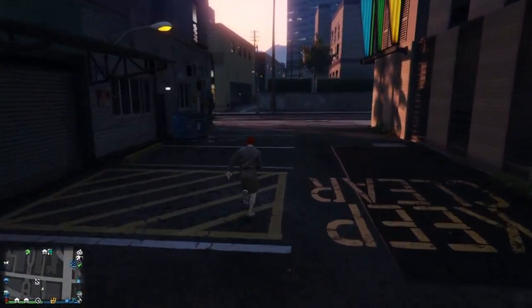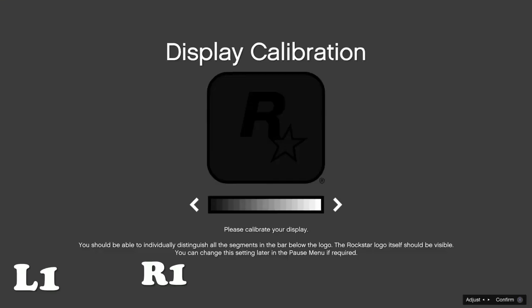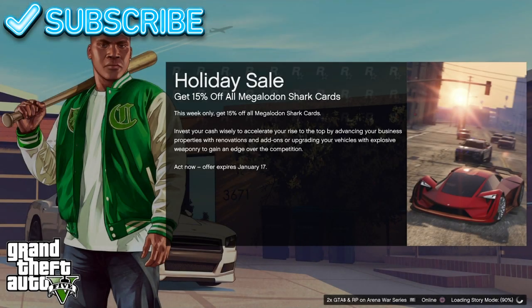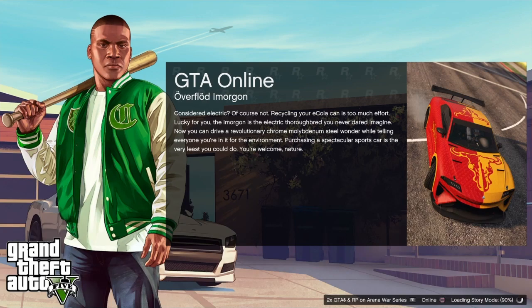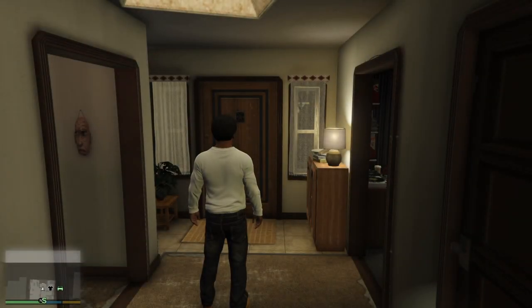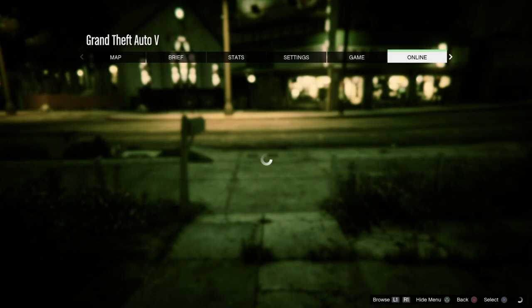Quit the application to save everything you purchased. Once you quit, head back into the application and start it as normal. Hold R1 and L1 together to load into calibration mode — you have to do this step. Once you load into calibration mode, head back to an invite-only session or a public session and you will see your cars stored. You can make 200 million dollars from this frozen money glitch. I hope you liked this video and subscribe to me for more latest content.